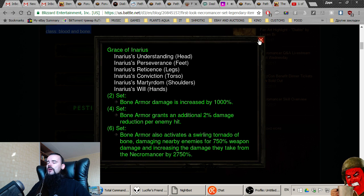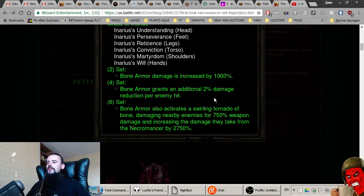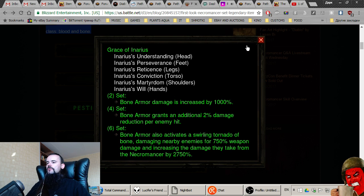The Grace of Inarius six-piece also increases the damage enemies take from the Necromancer by 2700 percent. It's basically a Bone Armor aura that hits enemies and gives you a huge buff while they take massively increased damage. It's a strange set and I'm not even sure it's useful — 2700 percent is not bad, but it looks tiny when you compare it to other skills.